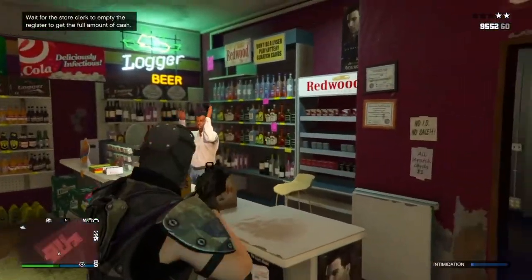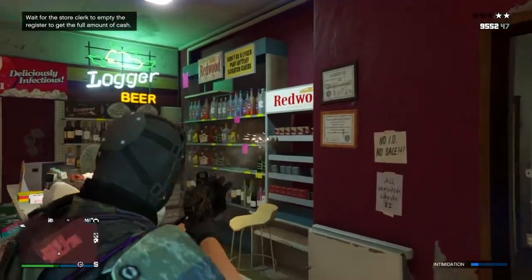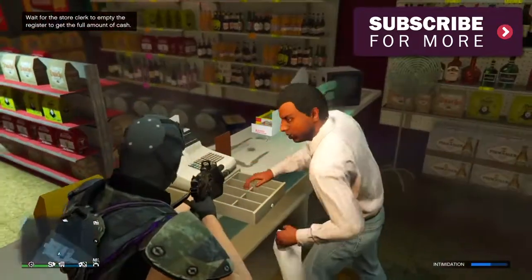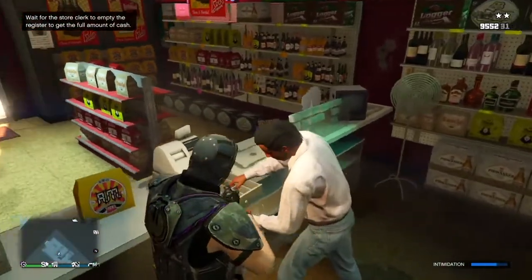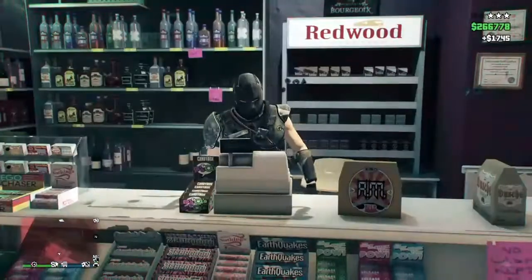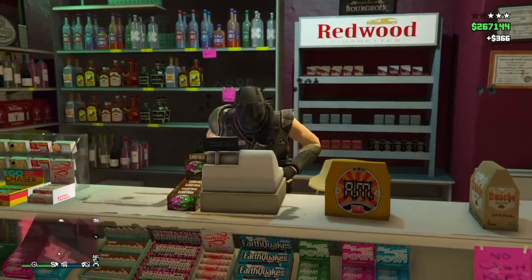Once you're inside, shoot the bottles right behind the clerk. Once the intimidation bar gets full, whack him in the head with your gun and then spam right on the D-pad. Go ahead and take the cash.